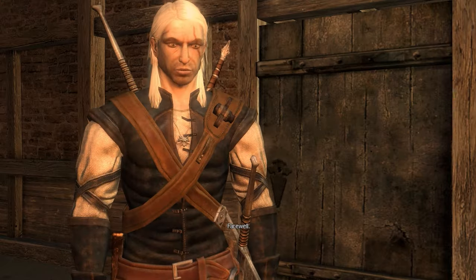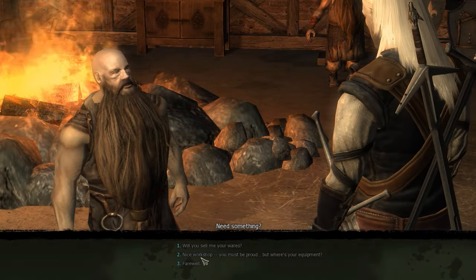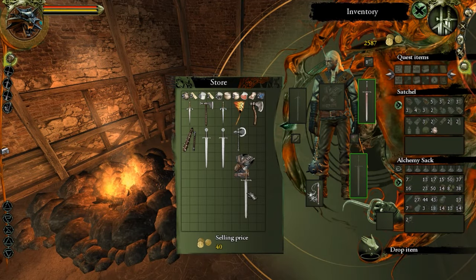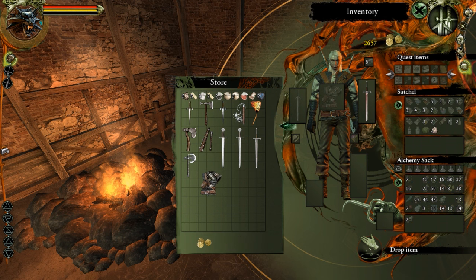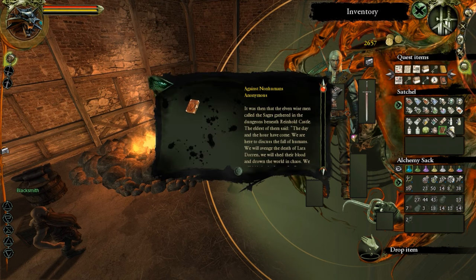Let's see: this sword has nothing, but this sword on the other hand has 40% plus damage and 30% bleeding. So yeah, no point in keeping the other one around. Now I have a better sword. Is that a book I haven't read before? I've already read this.